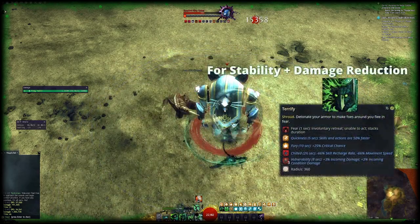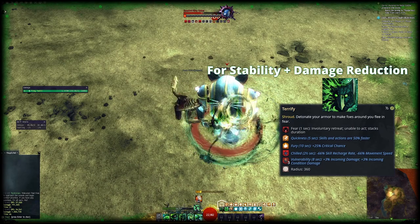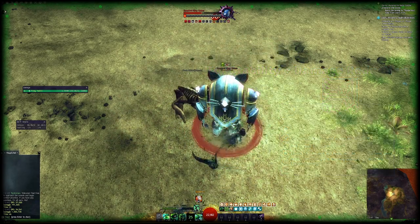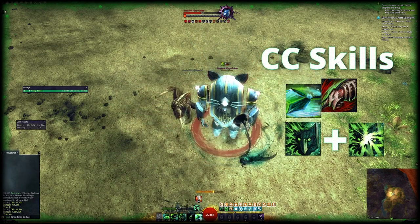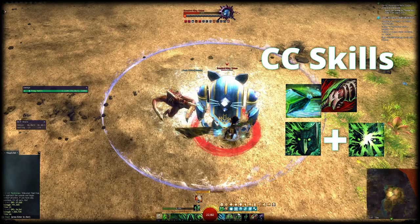Make sure to use Shroud 3 for times with high incoming damage. That will allow you to pump through damage even in Shroud and give stability in case you need it. Your CC skills are Shroud 5, the second cast of Shroud 3, and the Flesh Golem Charge. The Flesh Golem skill does massive breakbar damage, so keep it for CC.